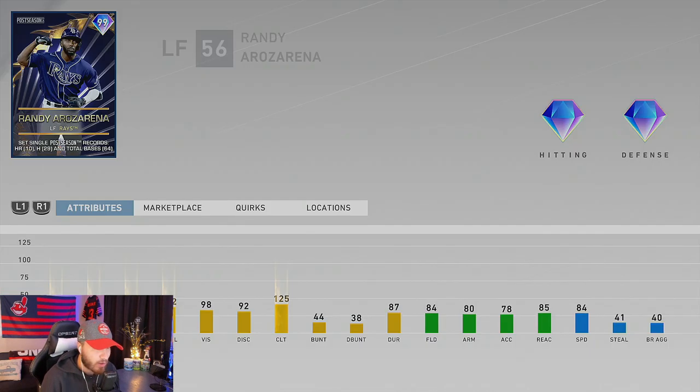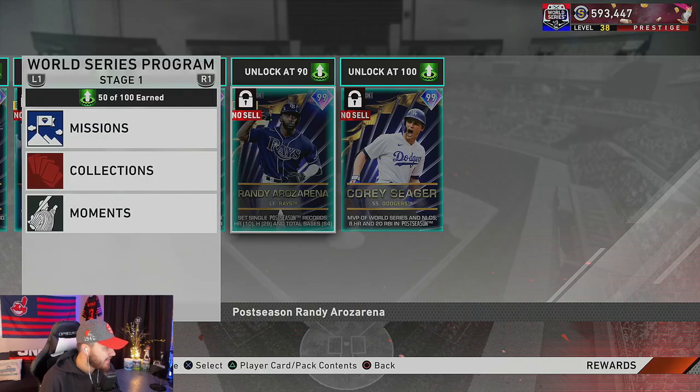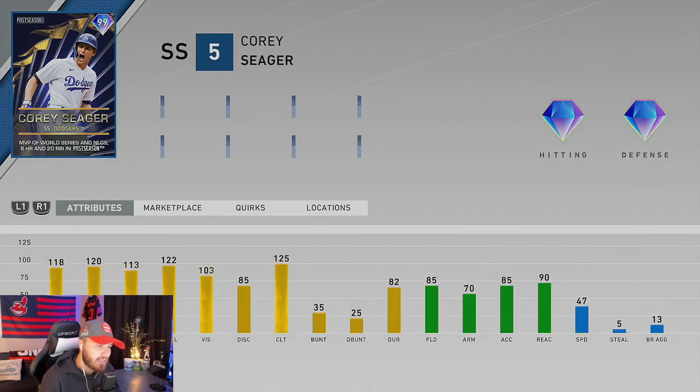We knew we were getting a 99 overall Randy card. He plays left, center, and right field. He's got 125 for contact versus righties and lefties, 125 power versus righties, and 112 power versus lefties with diamond defense. I wish his speed was a little higher, but this card absolutely looks like he smokes the ball. I've never used him so I couldn't tell you how his swing is, but we're going to find out — I'll pop him in the debut video.